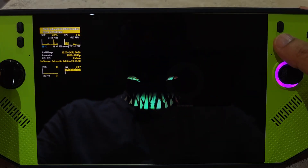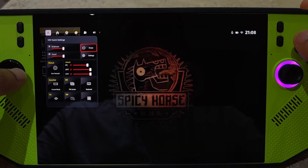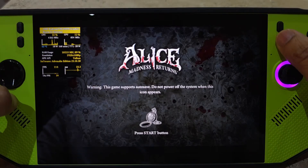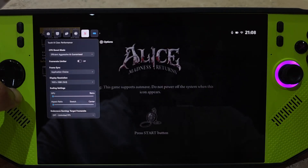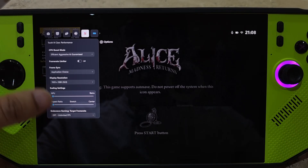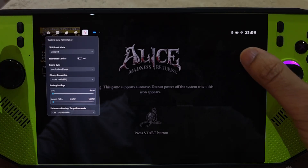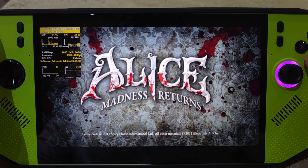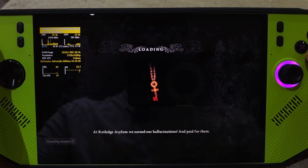Let me go to my quick settings. One of the apps I've got installed — we talked about One Game Launcher — I also have Tooth and Claw installed. The reason for this is that I can control the CPU booster. I know some Intel software isn't supported, but I can disable the CPU boost because for emulation I don't think I need it, and it should save battery life.